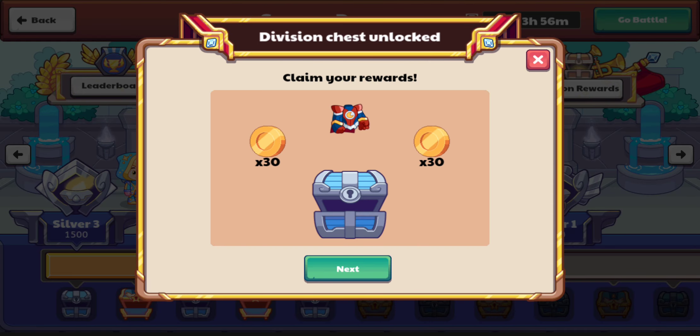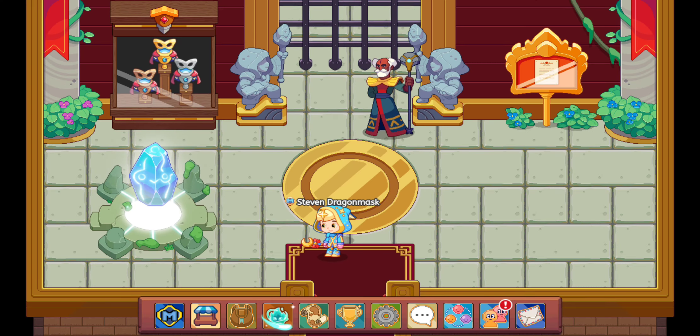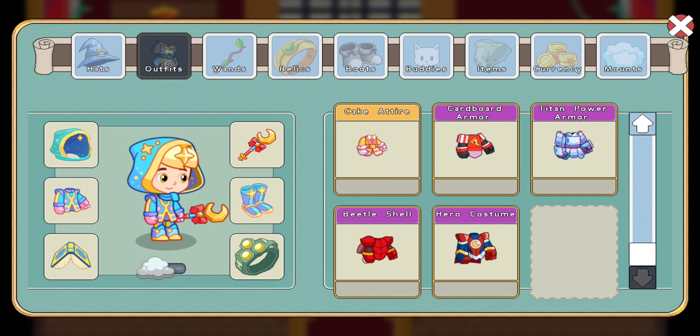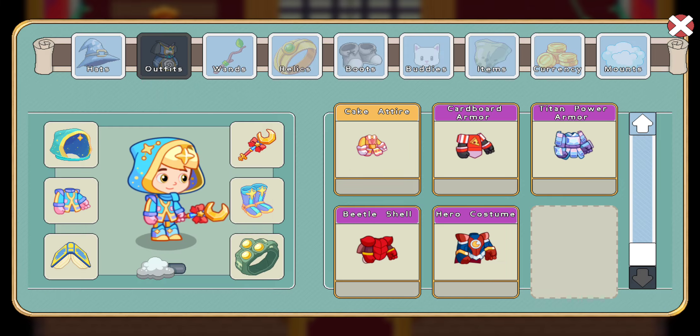There we go. We got the Hero Costume. Alright, so let's go check it out. Hero Costume — a sturdy costume made for action. Pow. Zap. Wham. Now, let's wear it.